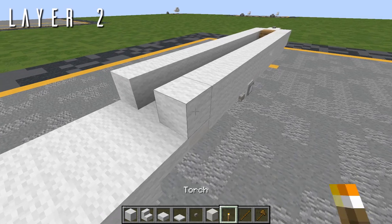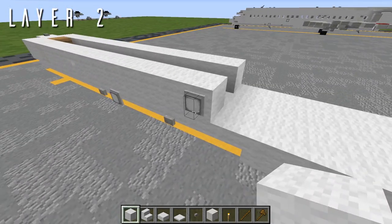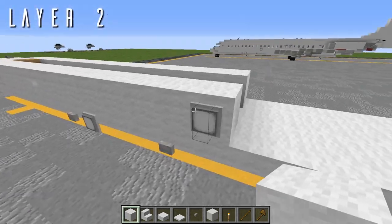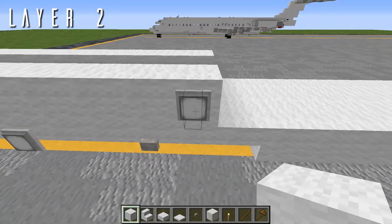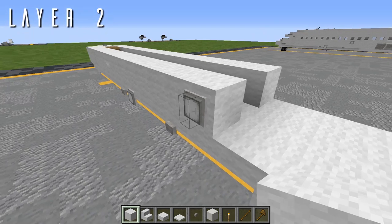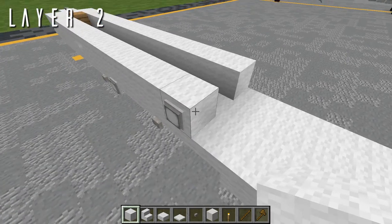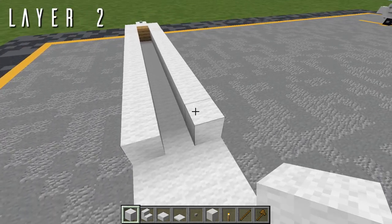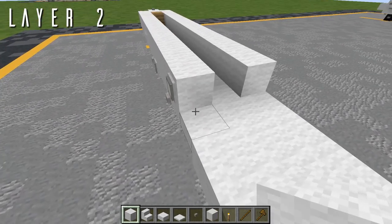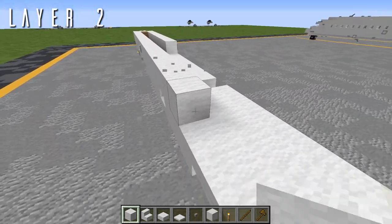Grab the jungle buttons again and place these out to either side of that very last wool block — or stone buttons in default. Going back from this, place an additional seven wool blocks going back on both sides. Then grab the torches and place one out to either side of the last wool block for the leading edge wing light, illuminating the leading edge of the wing in icing conditions. In default without this 3D model, you can use just a stone button instead of the stick-looking torch model, but this is what we're using here in the Aeroteam pack. Next going back — only on the left side, not the right — place 12 wool blocks going back.